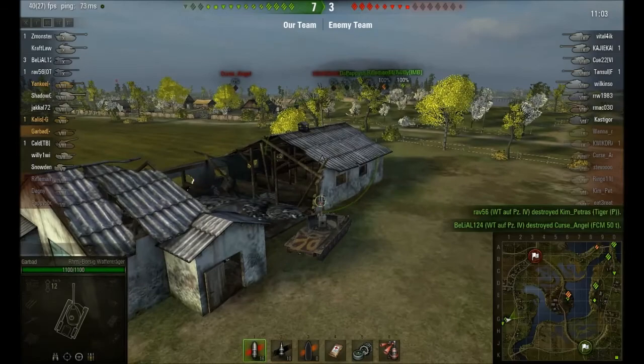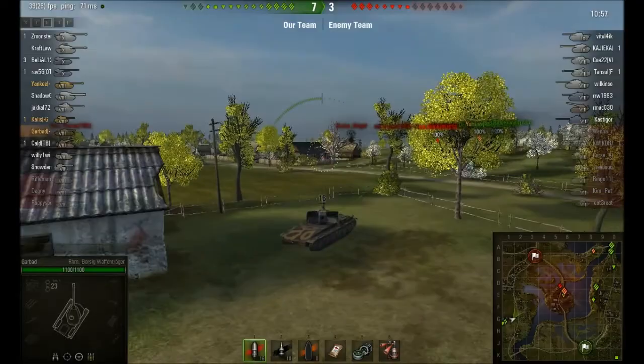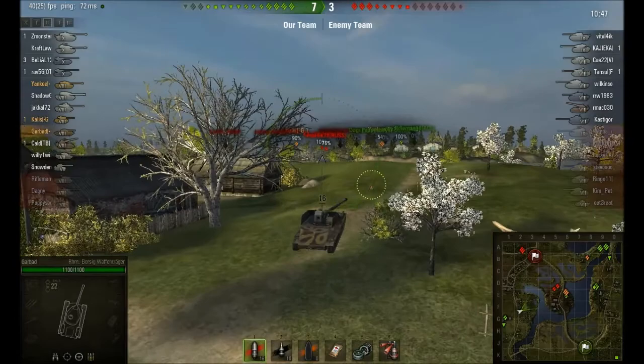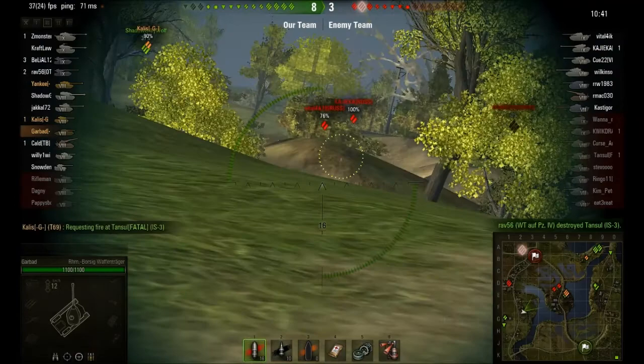Part of that is because there are five purples on Garbad's team — five incredibly strong players. This battle was only going to end one way. Even so, this is basically a raffle stomp in Kamarin — this is as fast as you can realistically go without getting murdered by invisible tanks.